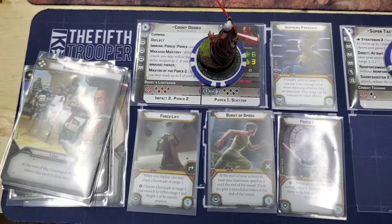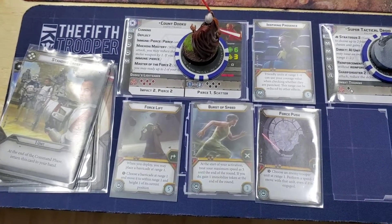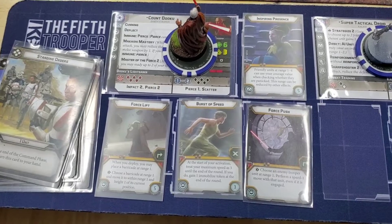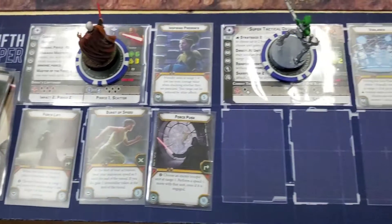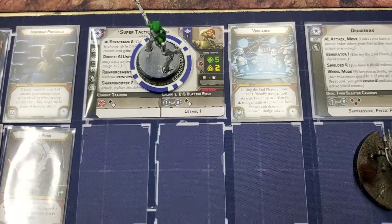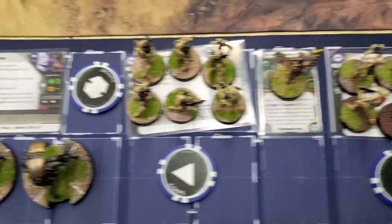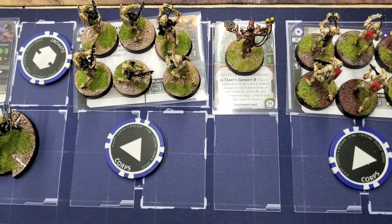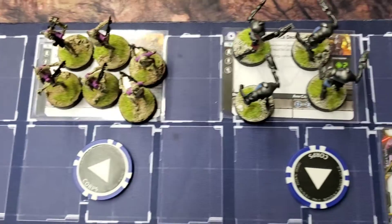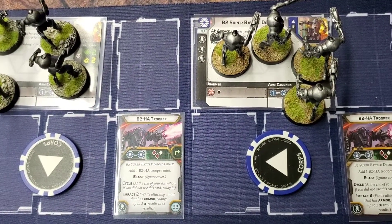Doing another battle report tonight — CIS versus GAR. I'm running Dooku with Inspiring Presence, Force Lift versus Speed, and Force Push, trying out the new force upgrades. Got Kalani with Vigilance, two Droidekas naked, a B1 with the med droid, three other naked B1s, and two B2s with the Hot Trooper upgrade.